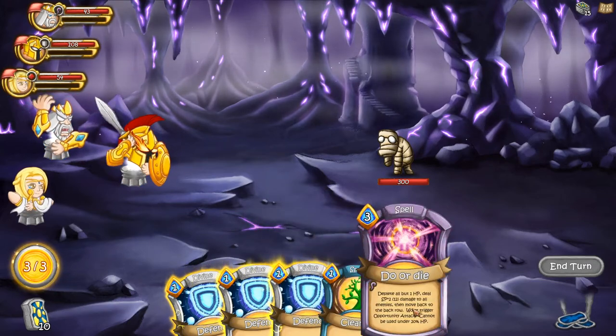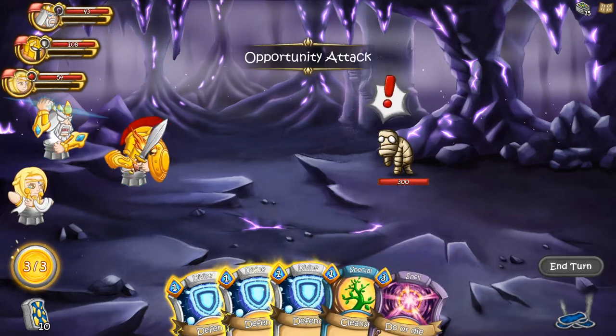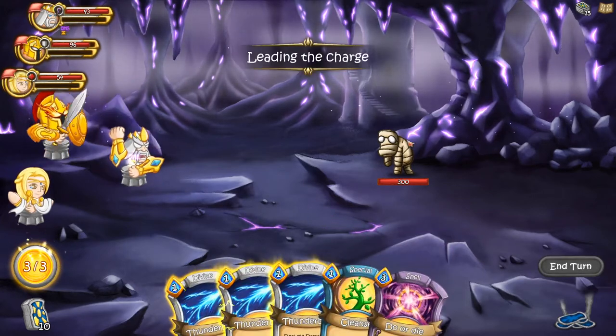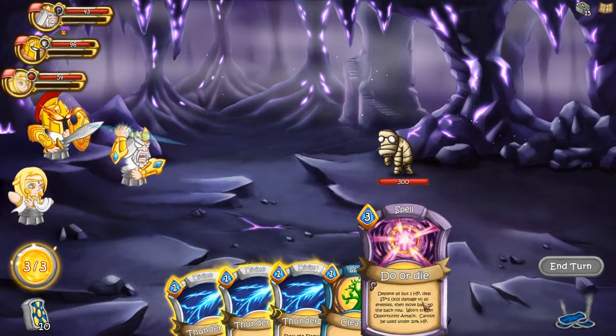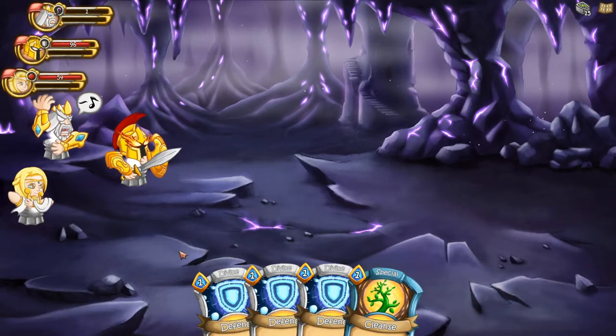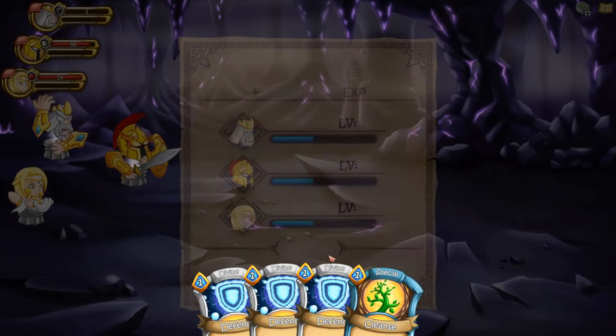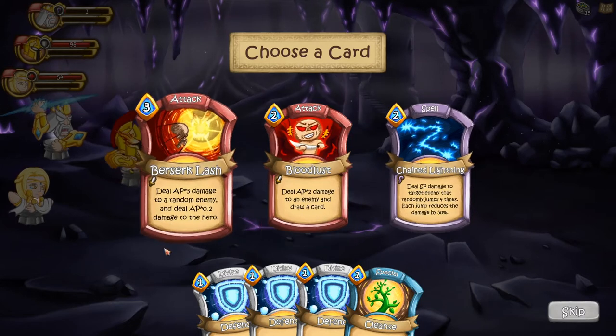For example, using a card with Aries only does 12 damage. But if I switch Zeus forward — the enemy got an opportunity attack, that's okay — this now does 303 damage and I can insta-kill this enemy, which is really really cool. We gain experience, which is good, and we can pick a new card.